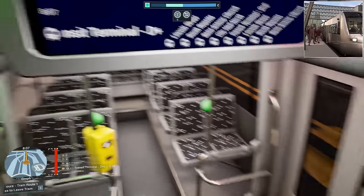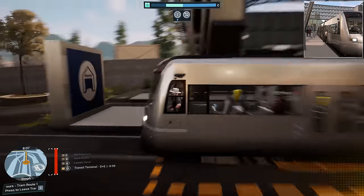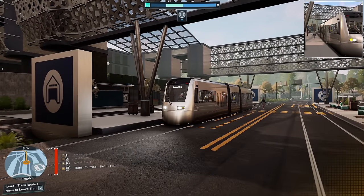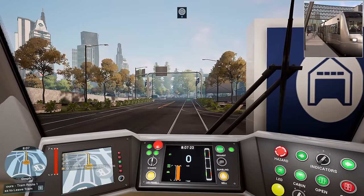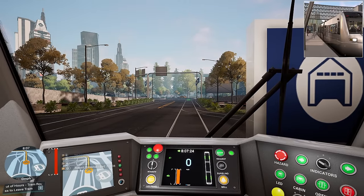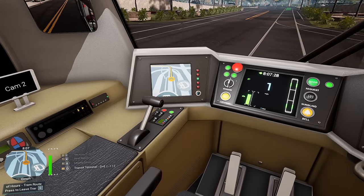F3 — you can do different camera views. Funky. There we go, we'll have a screenshot of our special trip. Off we go, full steam ahead.